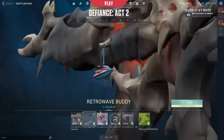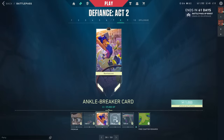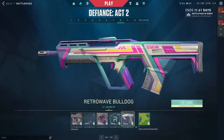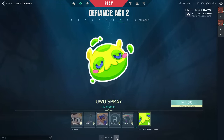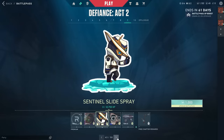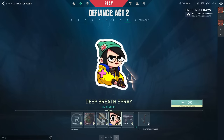There's a pretty cool little spray with Killjoy and Chamber — he's detained in Ascent's A Heaven, which is pretty nice. Then the Retro Wave buddy, Ankle Breaker card, 10 Radianite, the Retro Wave Bulldog, the UWU spray, 10 Radianite, the Radiant Skincare card.